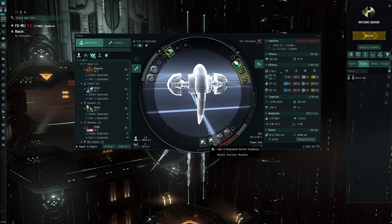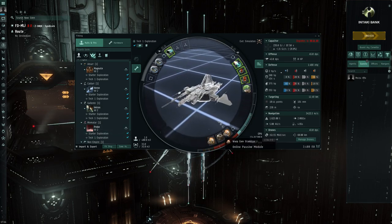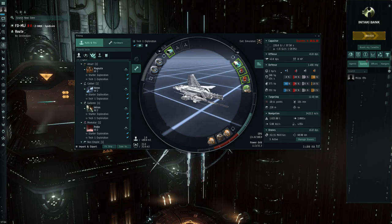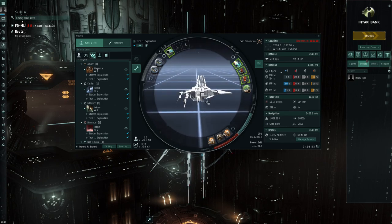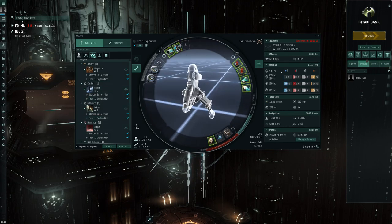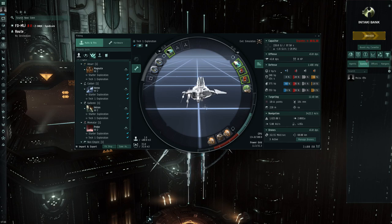Looking at these different fits and the different philosophies behind them, it will not be easy for a new player to figure out that this Amarr ship has extra low slots being used for speed, while the Gallente version uses an active armor tank that will deplete its capacitor, and then the Probe uses warp core stabilizers to give itself a chance to get out if caught. Not exactly ships ready for wormhole space, but you can see there's some speed, some active tank — maybe for an early player who likes risk — but different philosophies that may not be immediately understood just by looking.